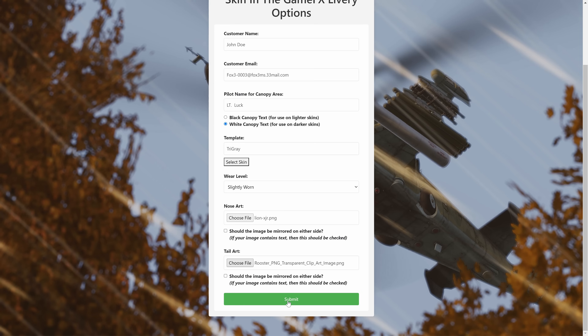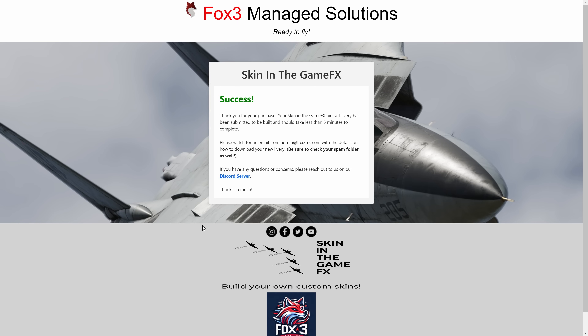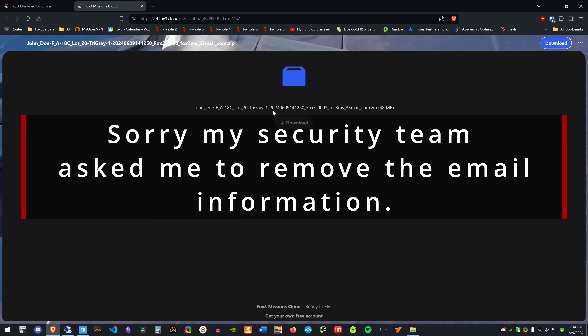Essentially, the skin is built in 30 seconds, and then in your email you'll receive a link to your skin to download — it could take less than five minutes. I'm going to pause the video here, go grab my email, and show you the John Doe F-18 tri-gray. There are the numbers, the email address, and all that good stuff — it's 48 megabytes so I'm going to download it.